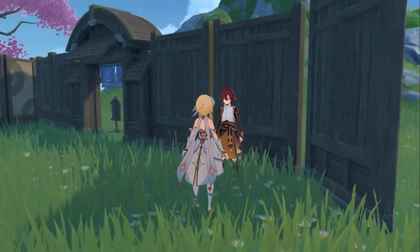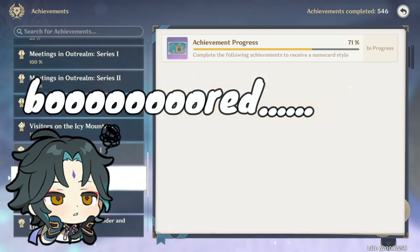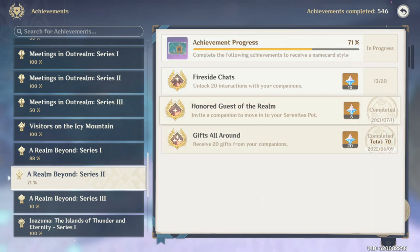These are excellent things to do if you find yourself out of resin or things to do in Genshin. As a plus, you'll get achievements for increasing friendship, unlocking new interactions, and receiving gifts from your companions.